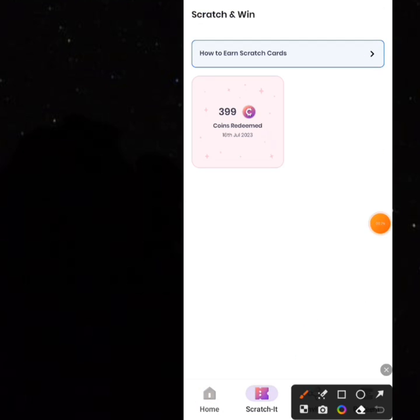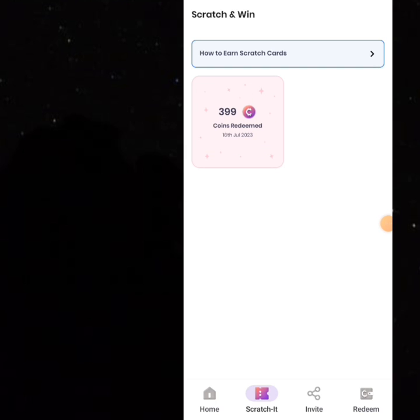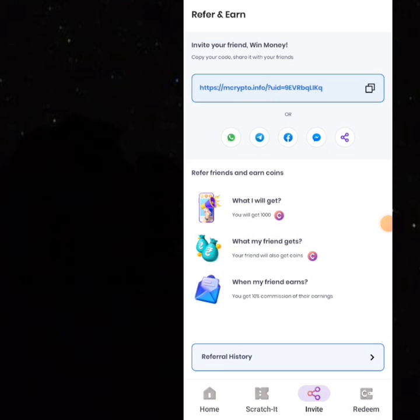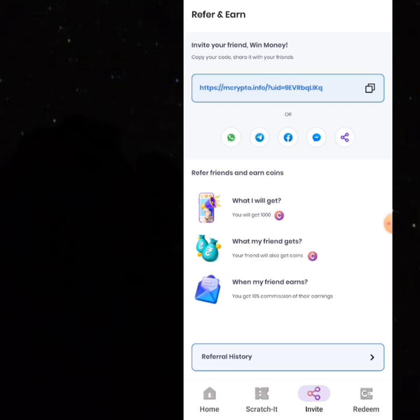You can see I have actually redeemed around 399 coins by just scratching cards. You can learn how to scratch cards from this area. Now the most ways you can make money is by inviting your friends — the referral link is going to be in the description. Whenever you invite your friend you get 1,000 free coins, and your friend will also get coins.